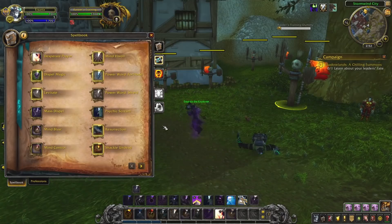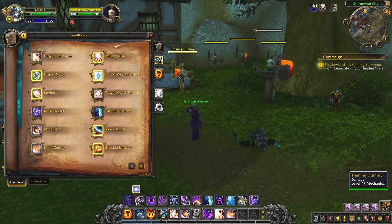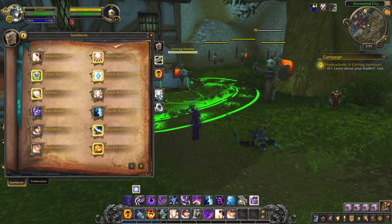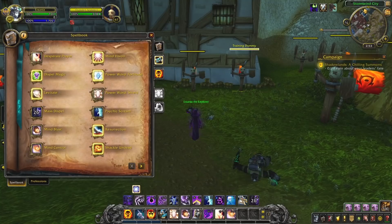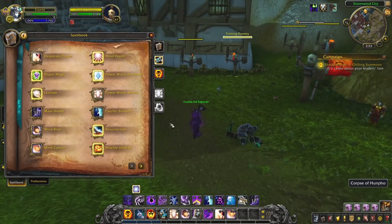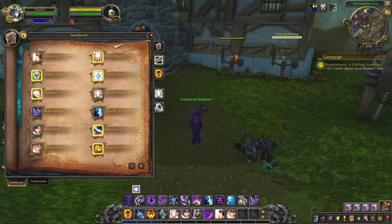Moving on, the next important thing to consider is Mass Dispel. This is really important to stop if you're playing something like Warrior-Mage-Paladin. If you get a Hex or a Poly on the enemy healer and the Shadow Priest is able to get a Mass Dispel off, he can effectively make that Poly or Hex last only 1.3 seconds. As you verse higher-rated Shadow Priests, they'll Mass Dispel much faster too. They can do this every 45 seconds, similar to Sac on a Ret Paladin — definitely something to think about, especially in WMP, because Mass Dispel completely negates the Hex.